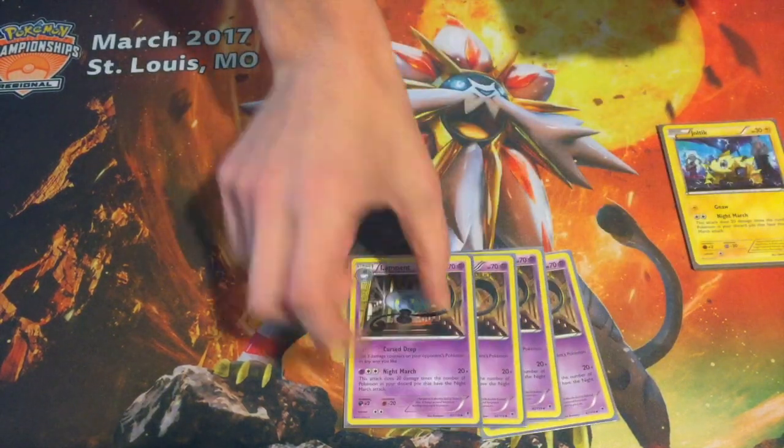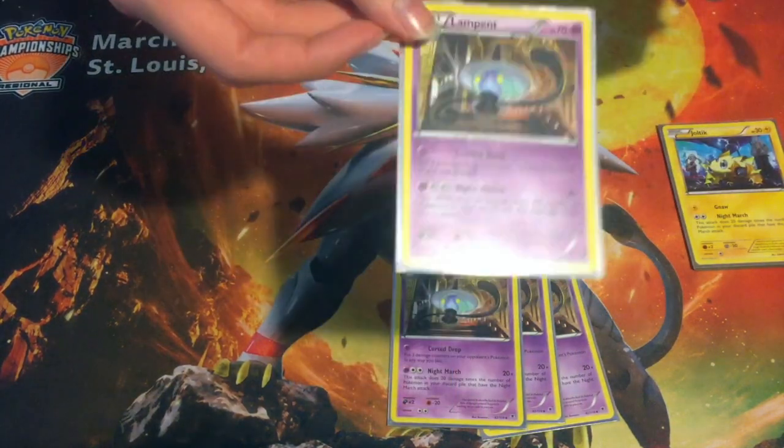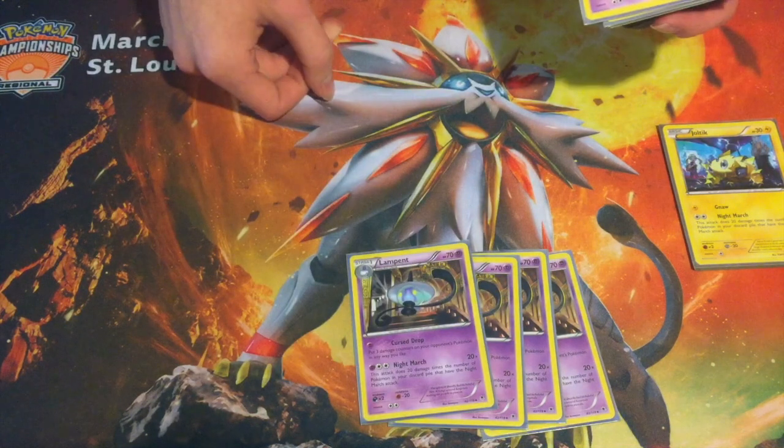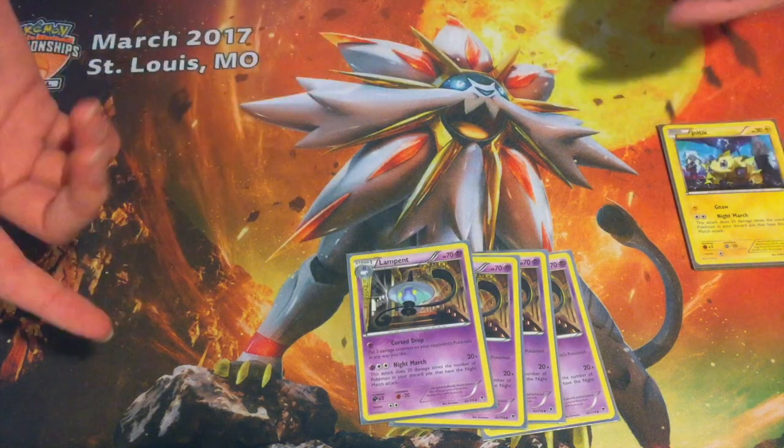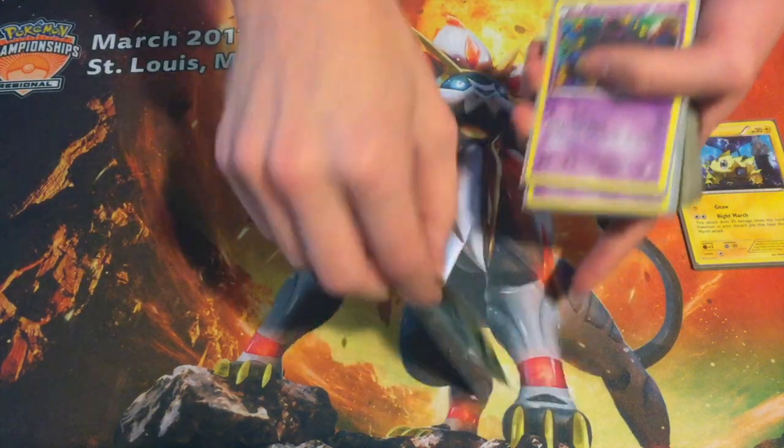The next one is Lampent. It has the same attack, but it never hits the field. It just goes straight to the discard pile and sits there adding damage to everything else. So you run 4 of that.